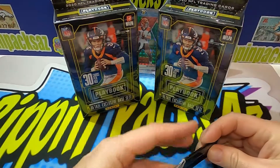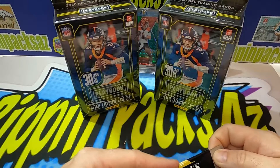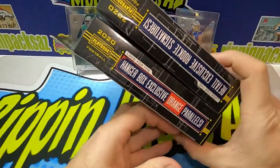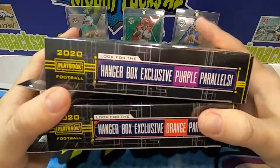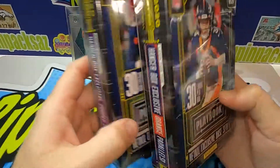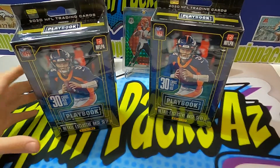What's going on YouTube, welcome back to our channel Rip and Packs AZ. I am with the one, the weirdest, the creepiest Connor James. We are bringing you a hanger box battle today of Playbook — one from Walmart, one from Target. The only difference is the purple versus orange parallels: purple are from Target, orange are from Walmart. Connor wants the purple, so we're gonna do a little hanger box battle and see what we can pull.